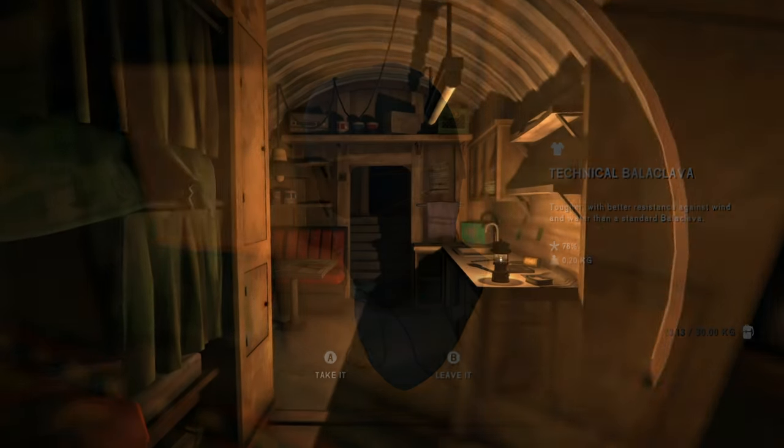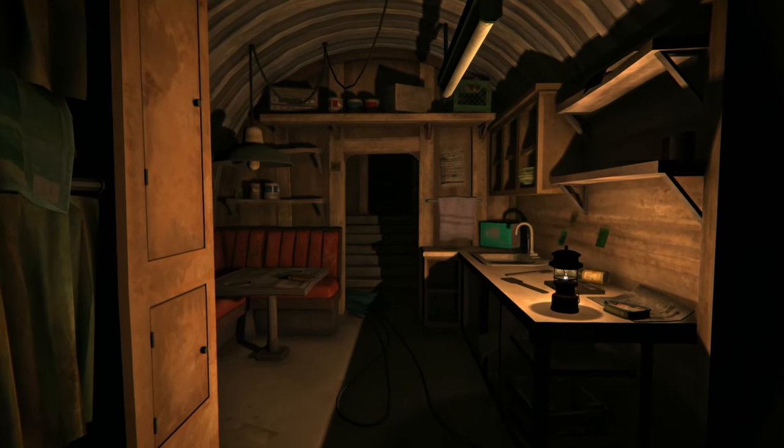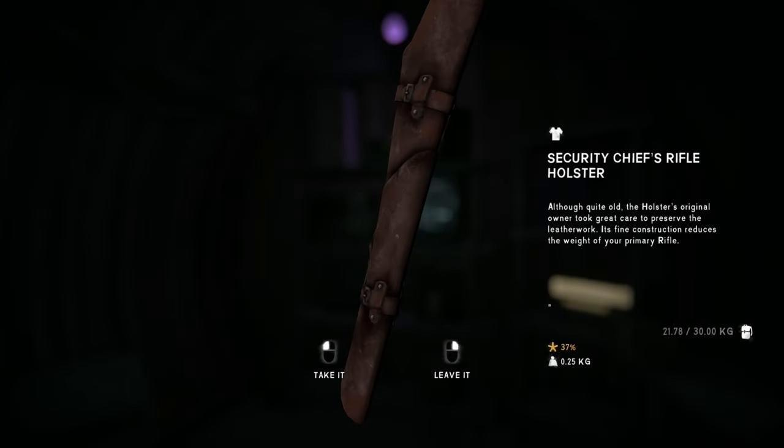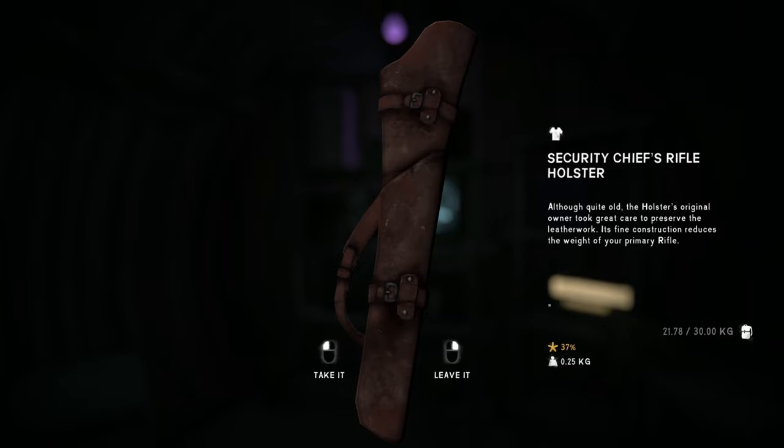There are also a couple of new food items that you'll only be able to find in the bunkers relating to the tale, or in some of the trackable supply caches. In the final tale location, you will also be able to locate the rifle holster, a unique item that offers a significant weight reduction to your rifle when equipped in an accessory slot.